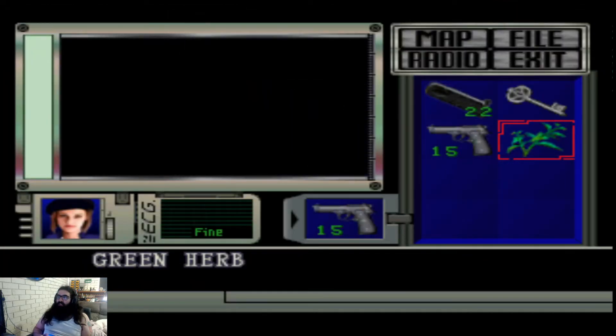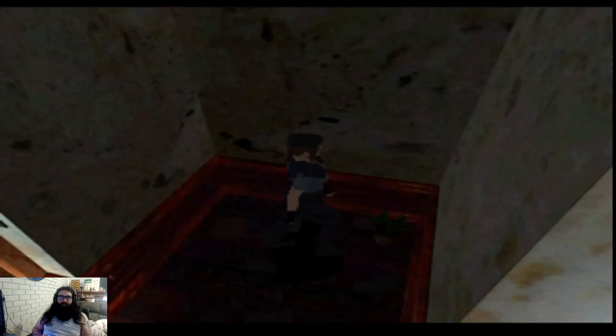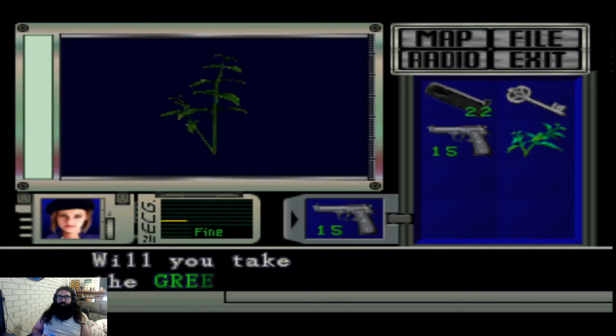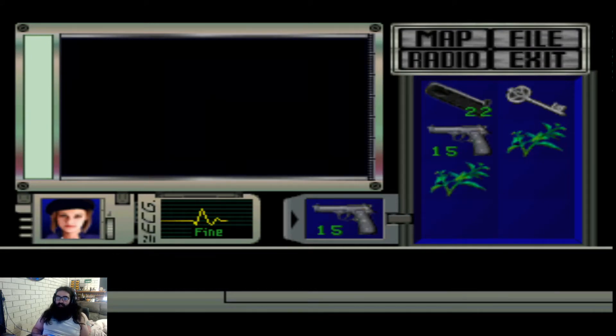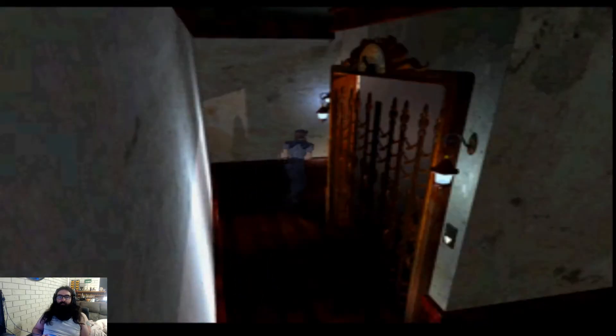You absolute bastard for making me use a green herb. I don't like you very much. Before we go and explore the library, we'll get this green herb and then go back to that other room we didn't get to clear last time. And if we have to, we'll backtrack to the save room.